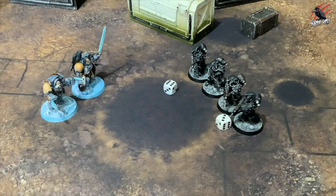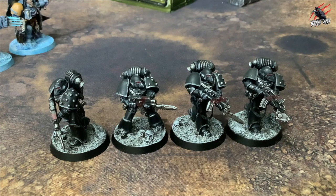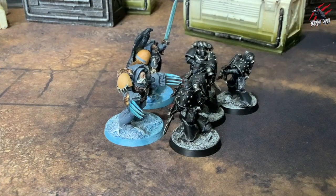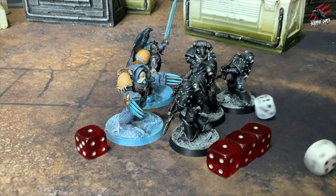The two most common reasons a unit must make a morale check are: first, casualties — where a unit loses 25% or more of its current models during a single phase; and second, losing an assault — units that lose a close combat, usually from suffering more wounds than they inflicted, must pass their morale check to hold their ground.